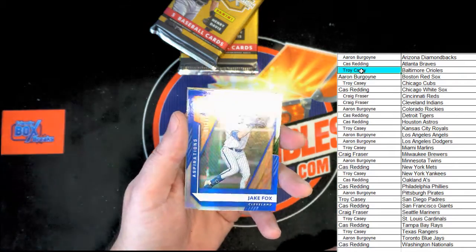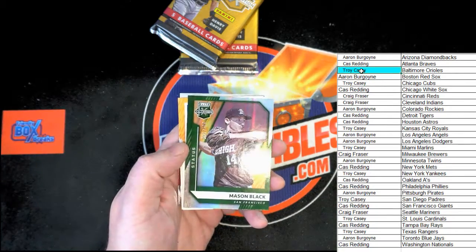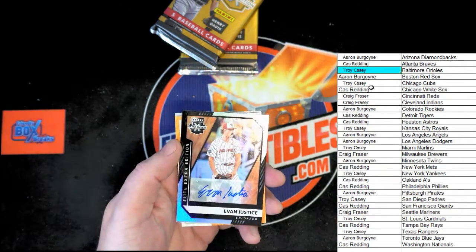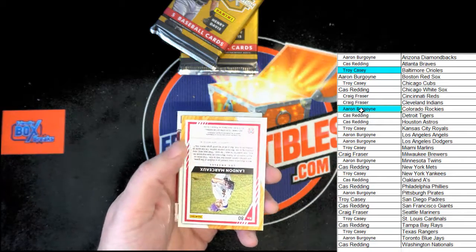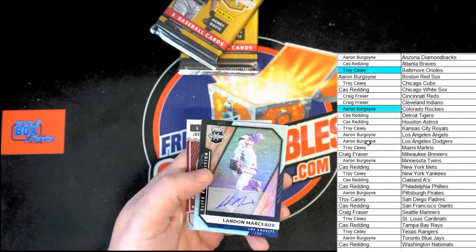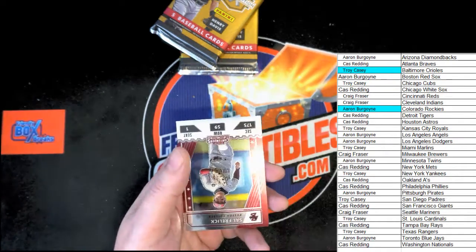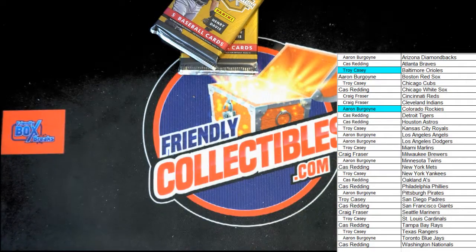Jake Fox for Cleveland, numbered 53 of 99 — that is a die cut, very nice. Mason Black for the Giants, numbered to 499. Then for Colorado, Evan Justice auto — that will be going to Aaron B. Up next, for Los Angeles, Landon Marceau — we'll check if it's Dodgers or Angels at the end. Also a Boston College South relic, so we'll check those out at the end.